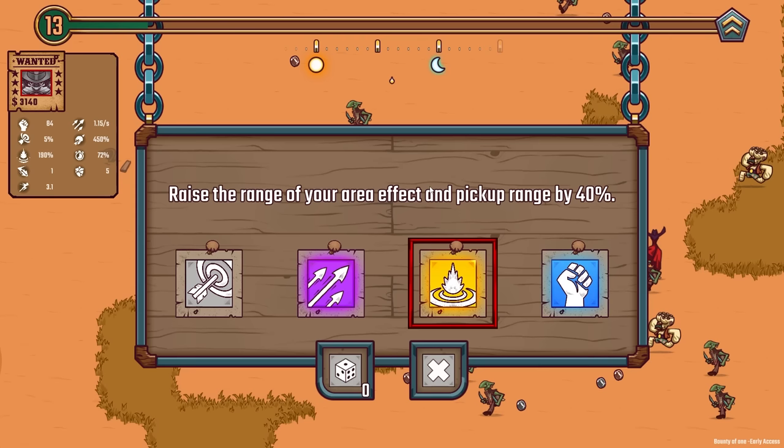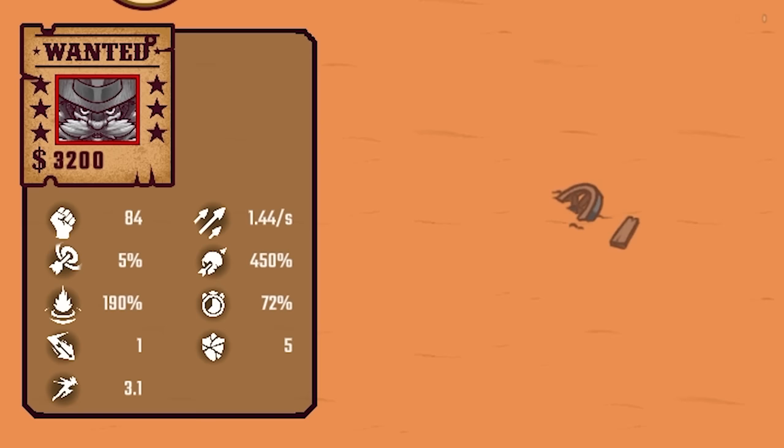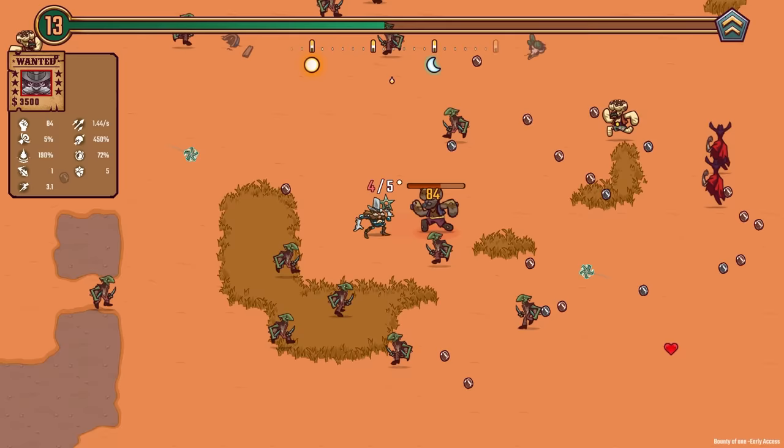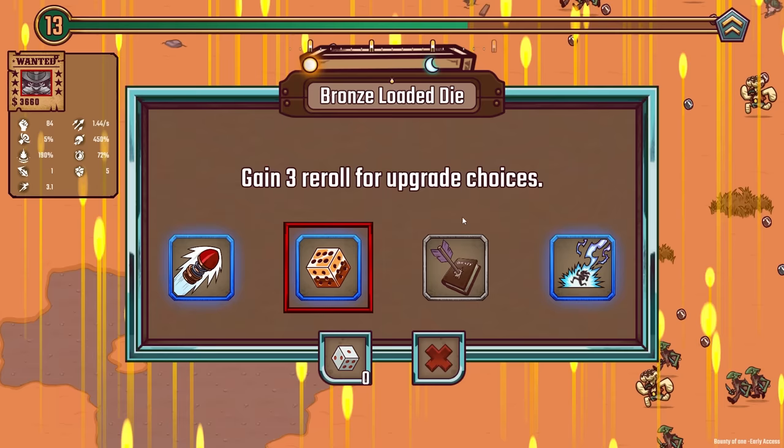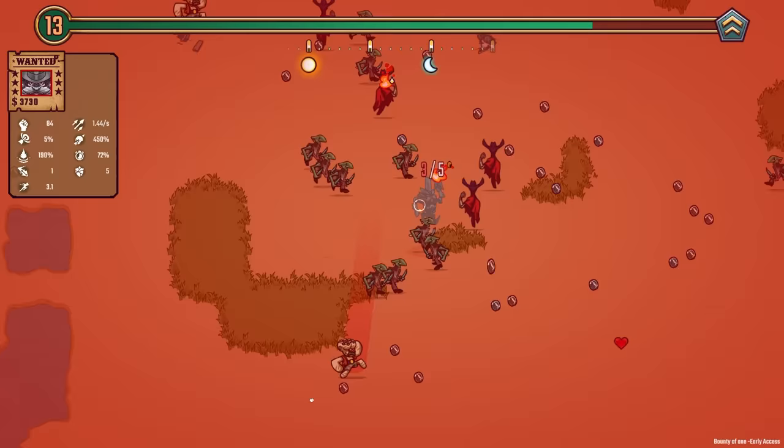We're getting this like a thousand times over, but we're gonna gain a lot more attack speed — that's almost a 50% increase. So here's one of these guys. If we can hit him with a crit that would really hurt him, but I don't think we're gonna get a crit because the chance is so low. I'm gonna gain three rerolls for upgrade choices. There was another bouncing thing, but bouncing projectiles don't matter here because my projectiles can't bounce — they go straight out and straight back.